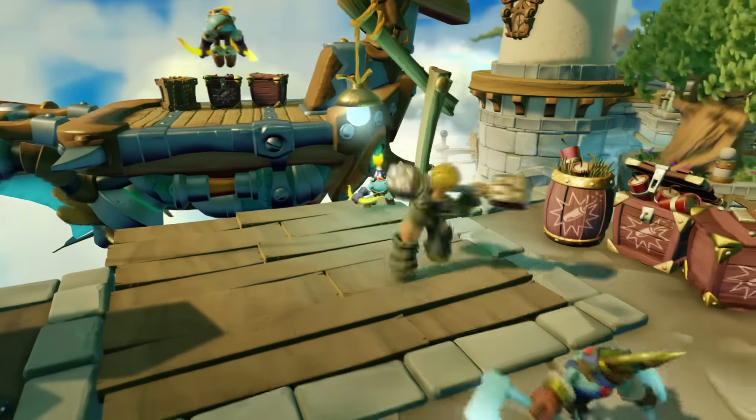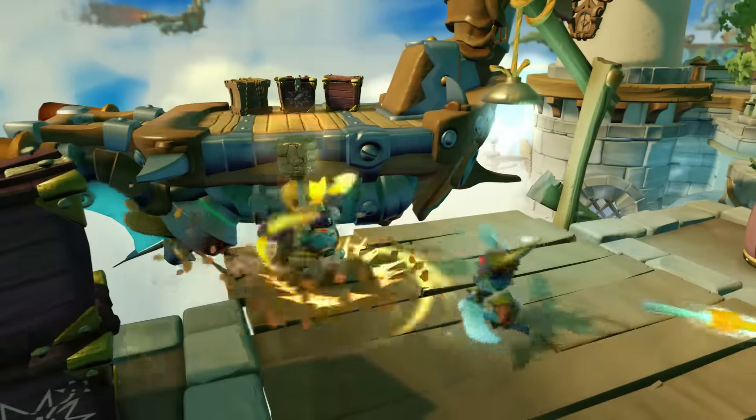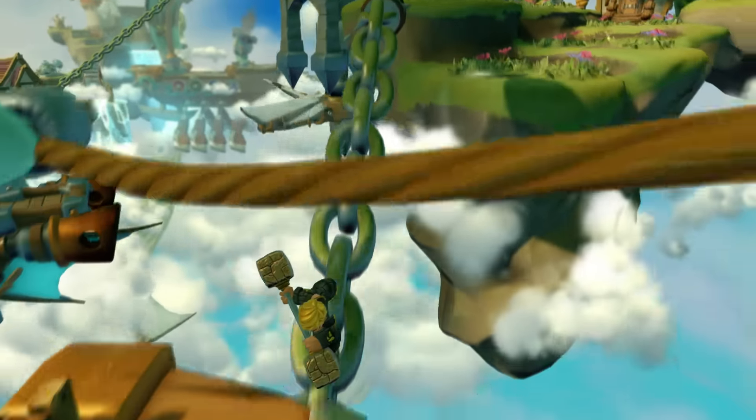As we walk through this level and take on a couple of enemies, you can see the start of what I think is one of the most powerful weapons I've seen on a Skylander today. These barbells are absolutely magic — you can see she's made really short work of these new enemies.